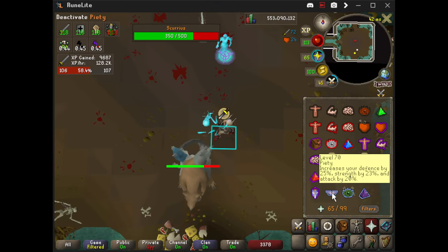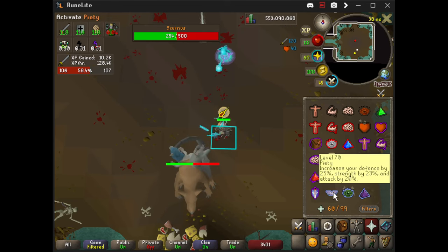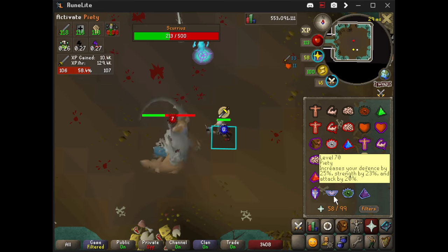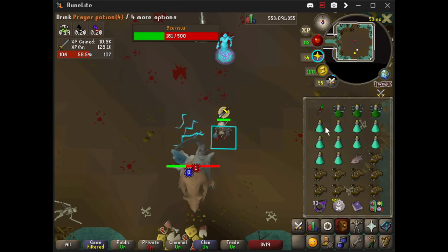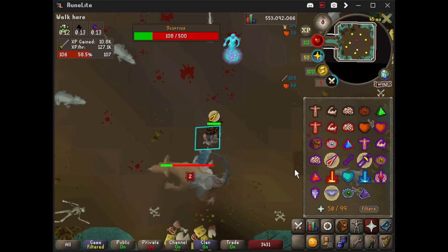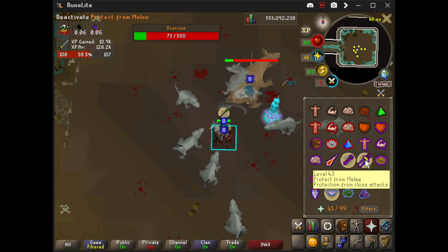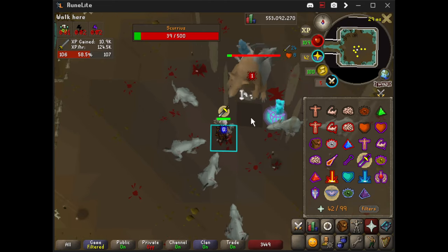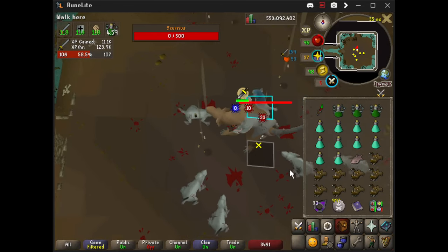I could have my Ratbone Weaponry on Strength for higher max hits, but I prefer Attack right now — 200 mil mindset. He just immediately walked away and smacked me, but I didn't take much damage because I have such high defense with Bandos. I anticipated him walking away: Range, Melee — Mage, Melee. It's pretty uncommon for him to melee you in this phase, it seems like, but it certainly can happen.